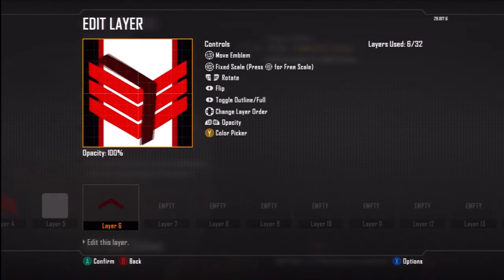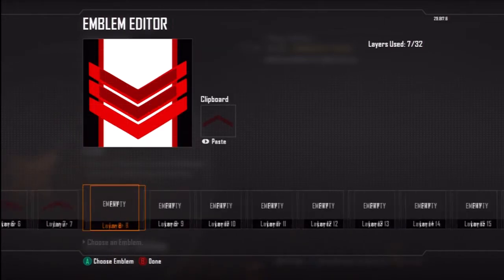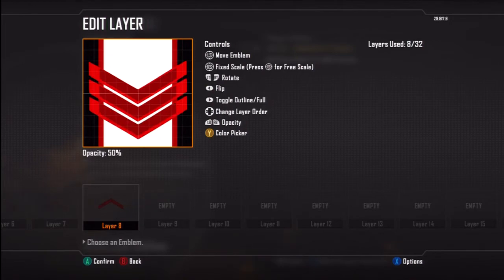Then we're going to get the private emblem and make it the darkest shade of red. We're going to turn the opacity down to 50%. And then we're going to try to free scale and transform this until we get it to the exact shape that we want. This is pretty much close enough — copy and paste. We're going to put this on the top end of each of these three little points. This adds a three-dimensional shading effect and it makes it look a little bit better and more detailed.